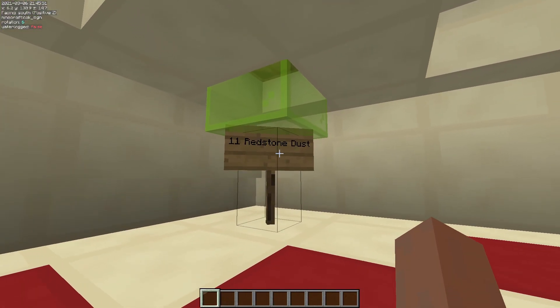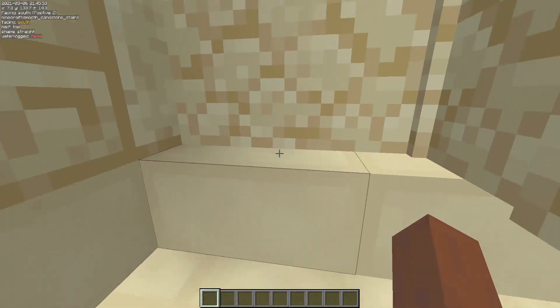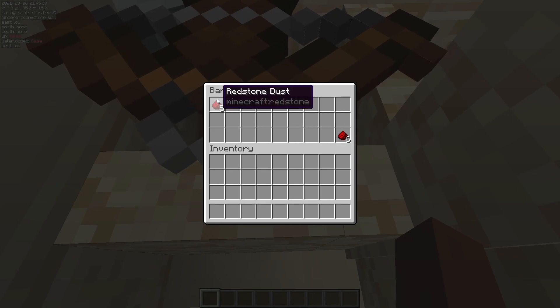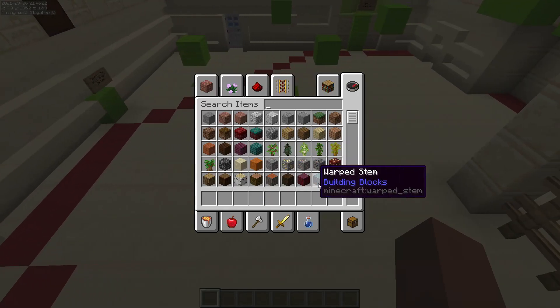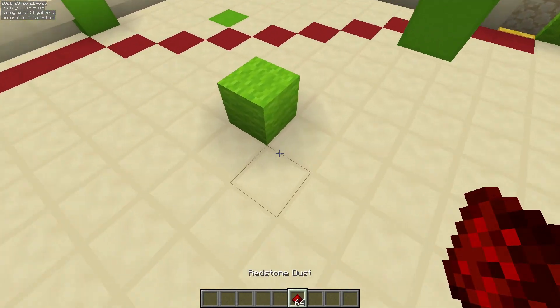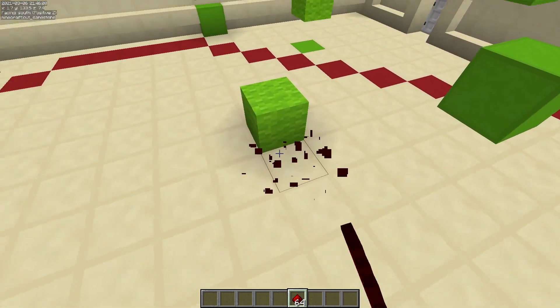Signs say things like '11 redstone dust,' so there is some redstone dust down here under this pillager. Once you pick it up, you're allowed to place and break that redstone from your inventory.